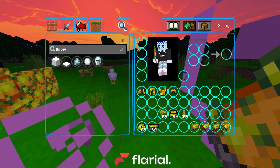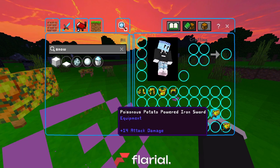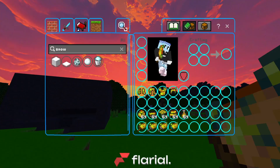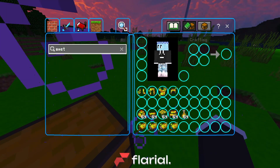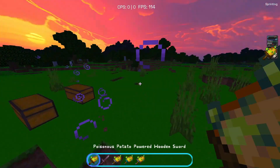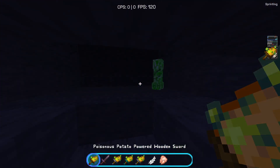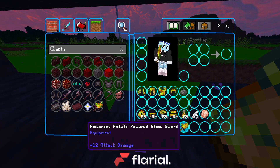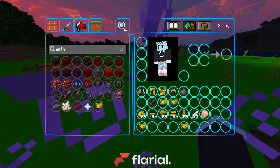What I was most waiting to talk about is actually the swords. Starting in order — the first one is the wooden sword, which does 10 damage. That's actually better than the Netherite sword which only does 8. So the wooden potato sword does more damage than a Netherite sword.